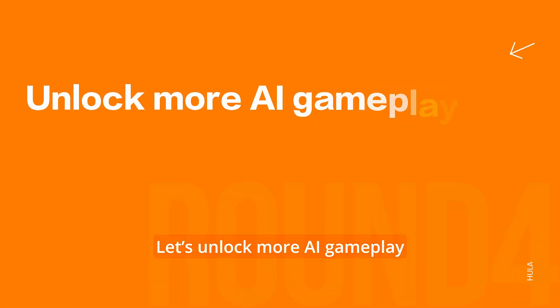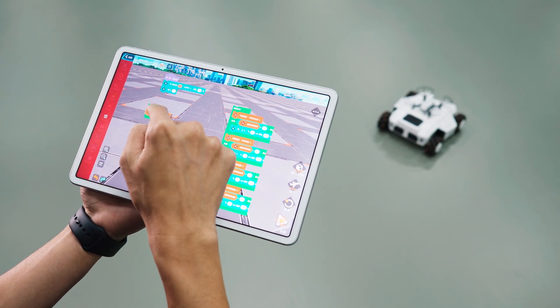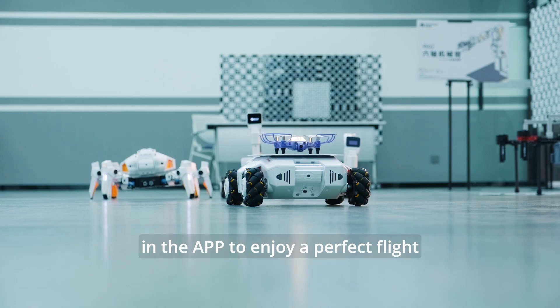Let's unlock more AI gameplay. Activate the AI programming control function, and simply drag the code blocks in the app to enjoy a perfect flight.